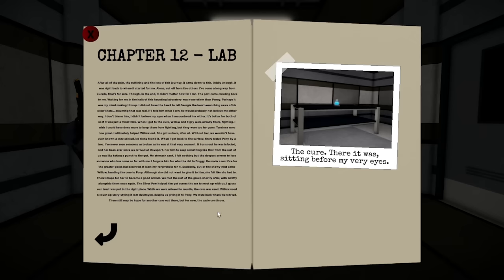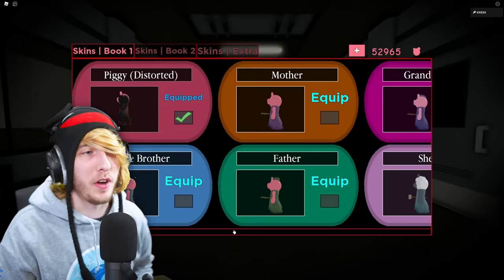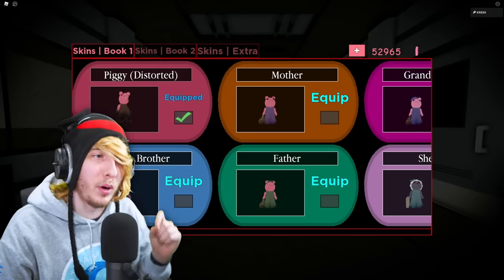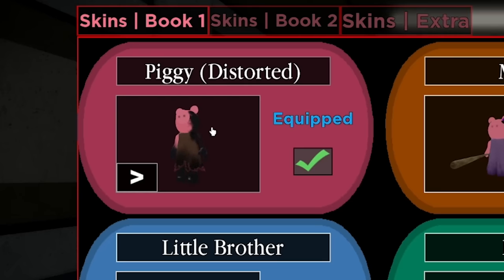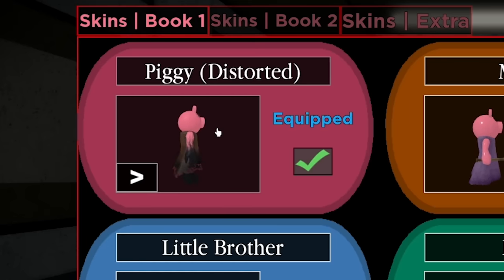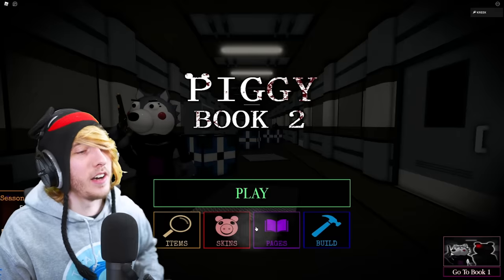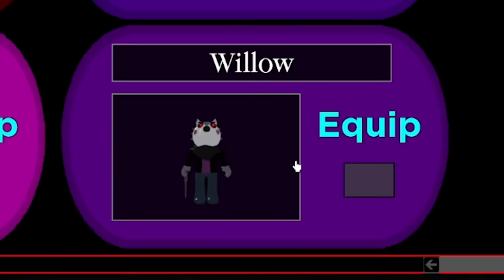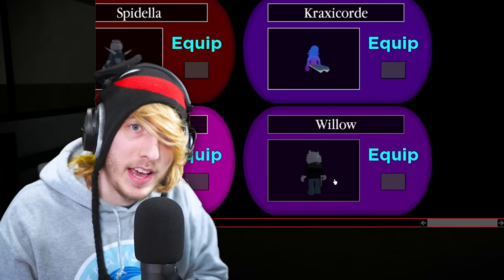Anyway, as you can see I've got the pages, I've unlocked both skins, and I'm going to show you what each skin is. The first skin you unlock - for doing Book One - is Uber Penny, or Piggy Distorted. It's an alternate skin for Penny, the one that shows up as the bot in Chapter 12. And then the one you get for Book Two is, of course, Willow Woof.